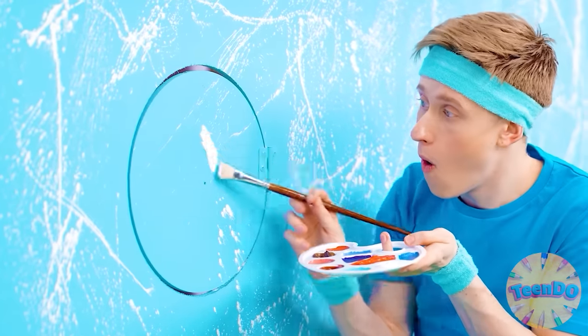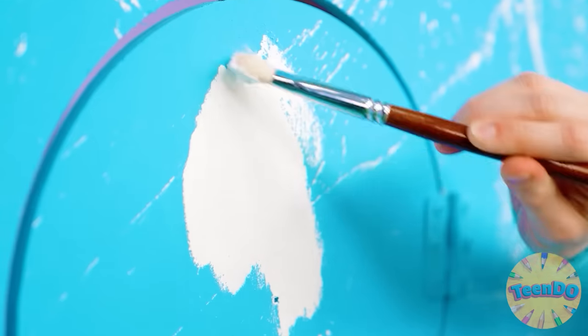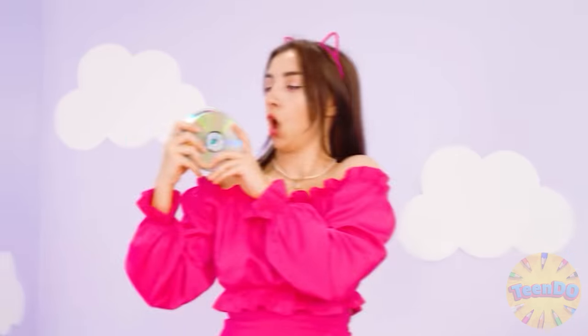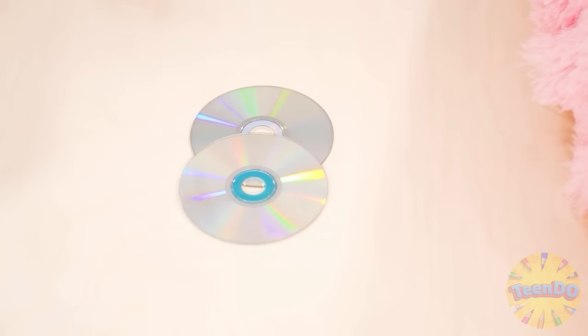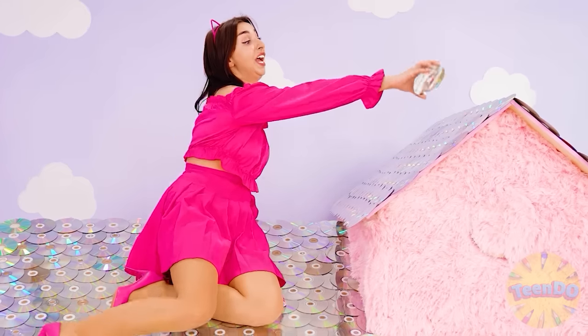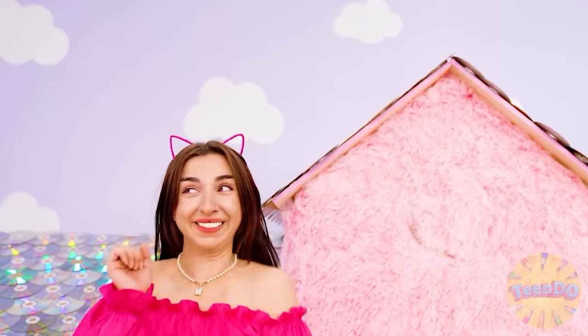It seems Quentin is not very happy with the appearance of the house, but he's already come up with something. He paints white — I wonder what will be next. It's a soccer ball! Very original, well done Quentin. I wonder what Mary is up to with her discs. She decorated the roof with them — it looks very unusual and stylish. Look out, Mary! The roof is beautiful but very slippery.